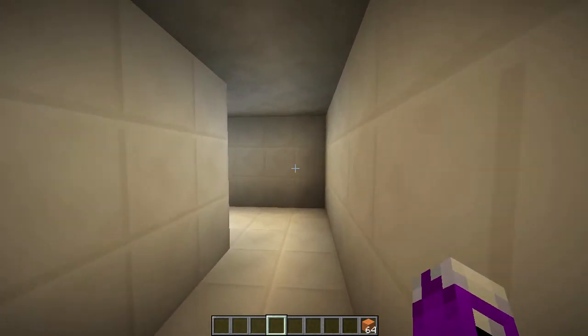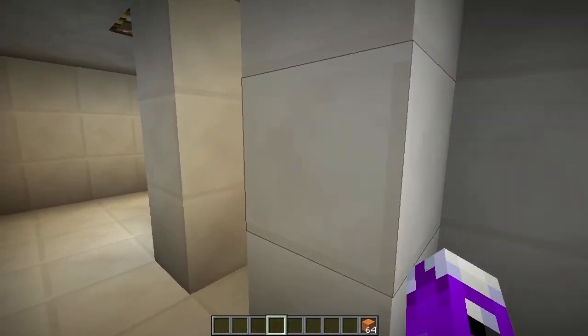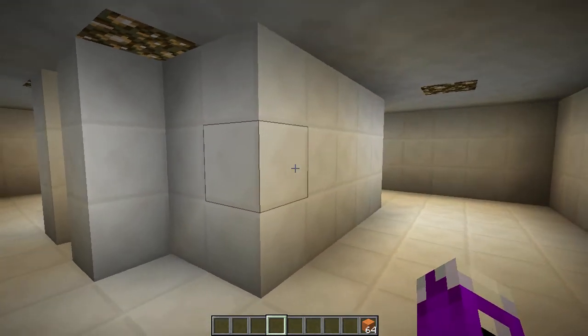Alright, I'm back and showing you how I just did this illusion. We have a room where we can walk all the way around it, but inside the room, we can also walk all the way around it.